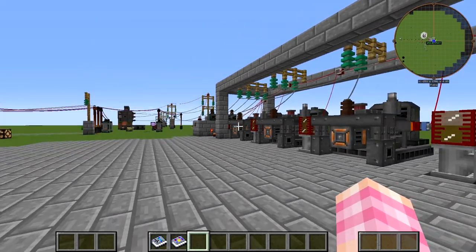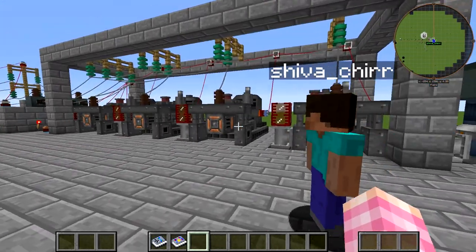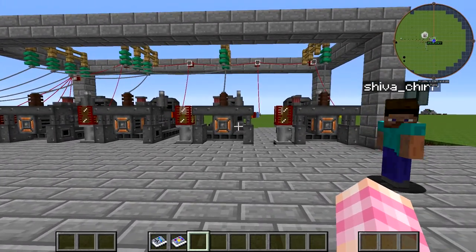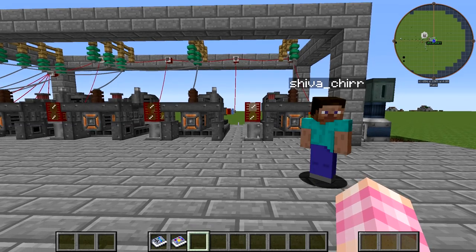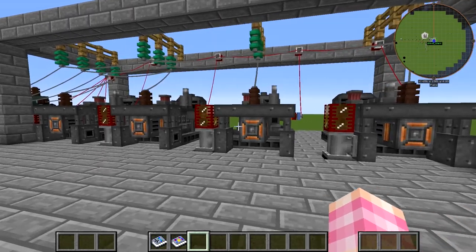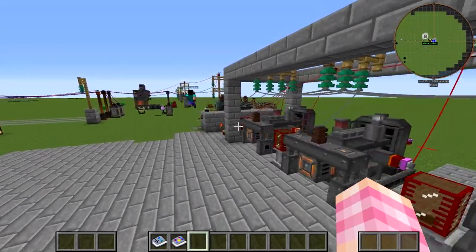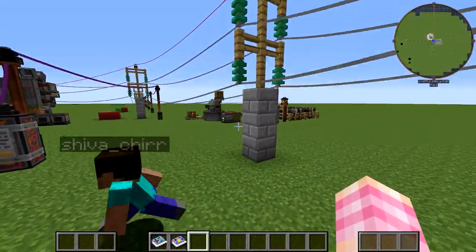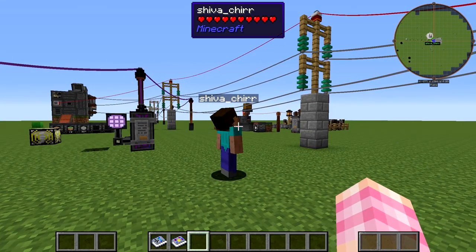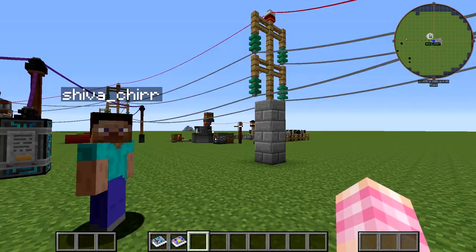I really like this setup. The only limit I can see is how much wire can reach out there. Each one of these capacitors is like 4,000 RF each, and that's how much the HP wire could carry, so you'd need to build something similar to the poles I have over here — power poles, high tension wires everywhere. But you can make them look nice, and you can put a Redstone thing on top of them if you want. So you're just running it to where you need it. Very nice.